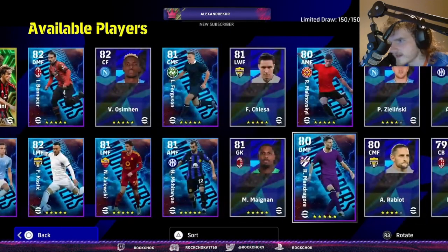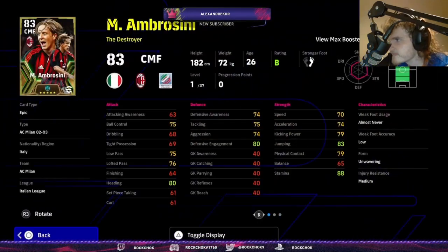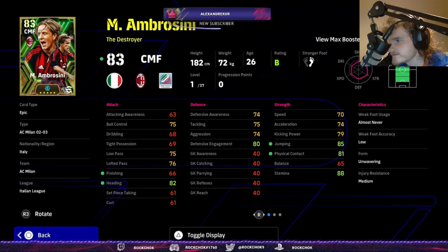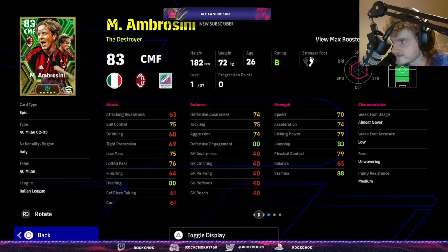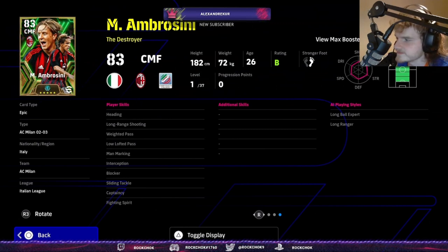Ambrosini at 37 levels — he gets a boost to heading, finishing, jumping, and physical, and starts off at 85 jumping, which is crazy. He can play center mid, DMF, and center back. I think Ambrosini is going to be underrated — he's got heading, long range, weighted lofted, and lofted pass. He's missing true passing.